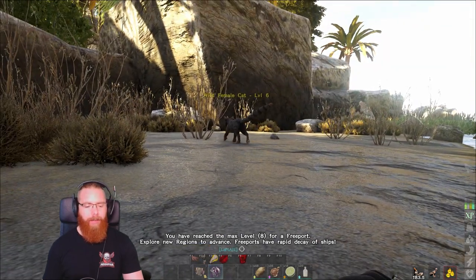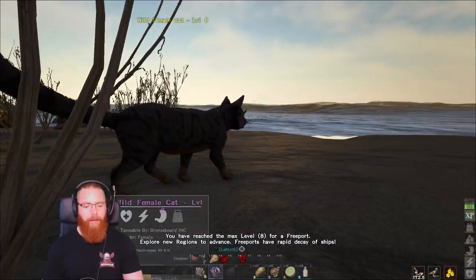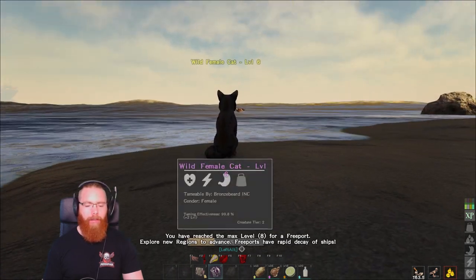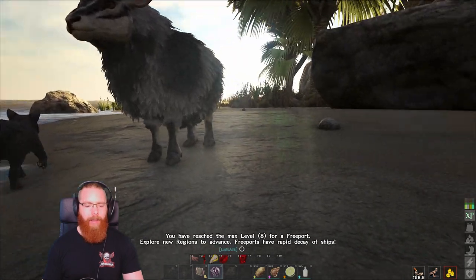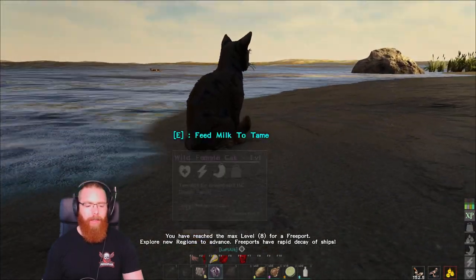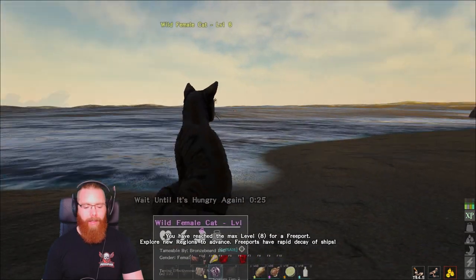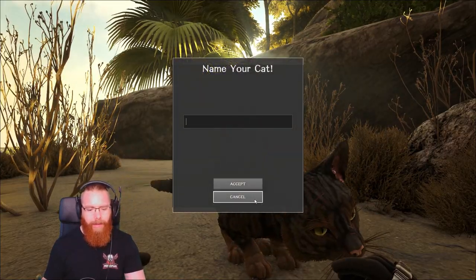I'll crack on with setting up the enclosure - the cats need to be able to hunt fish in it, and I'll make it big enough so I can keep adding more cats. The more cats the better. One thing people don't like in this game is keeping up with vitamin demands, one of which is the need for fish or milk. The cats are a really good way to get rid of the annoyance of trying to get hold of fish.